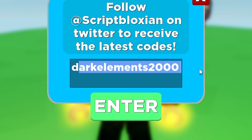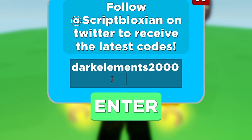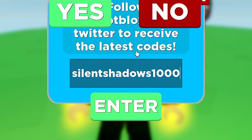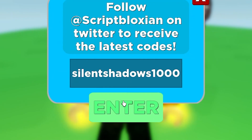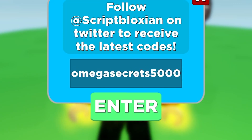Then 'dark island' — I had some trouble pasting it, but if you enter this code it does work. Then 'silent shadow 1000' gives 1,000 G — redeem for 1,000 G. And 'omega secret 5000' gives 5,000 G — redeem for 5,000 G right now and it works.